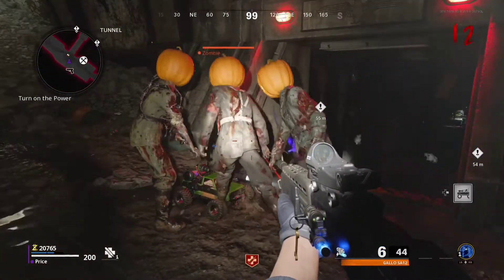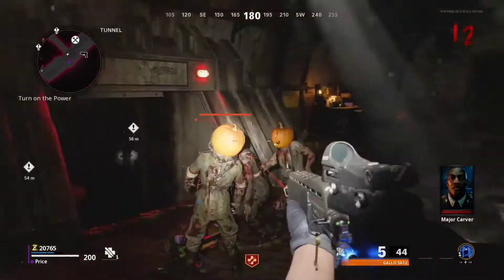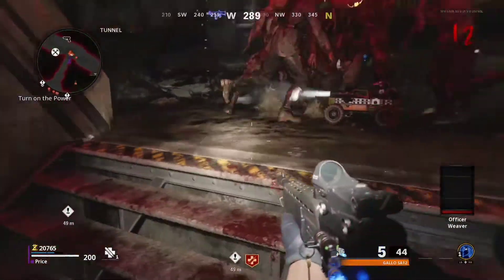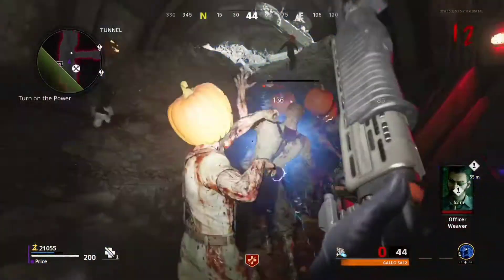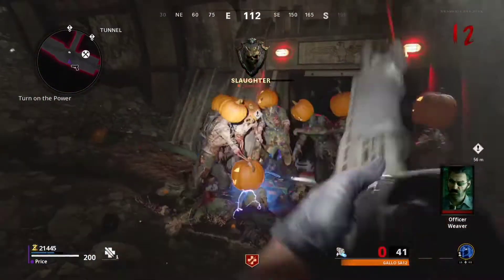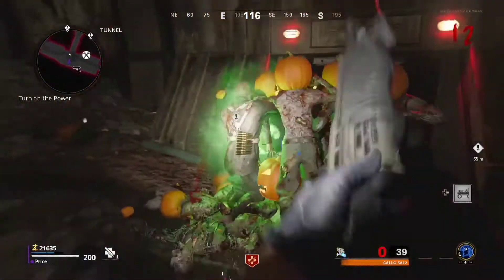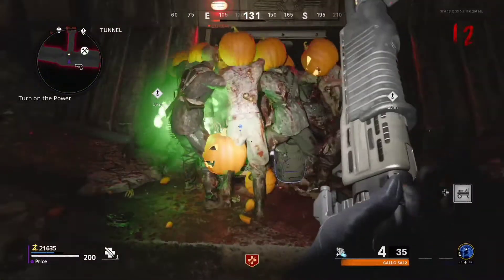The doors will open and the zombies will stop attacking you — they'll all run over to the car. At this point you've pretty much done the glitch. All the zombies are running to the car and you can just sit there and kill them all. As you can see, I'm walking around and the zombies are not attacking me at all. You just shoot them, they won't kill you, and the car won't be destroyed. Note: if you go outside the bunker, the zombies will attack you — stay inside the bunker area.